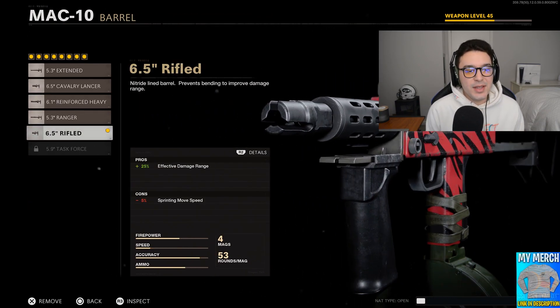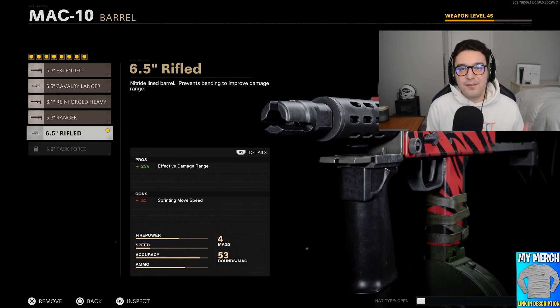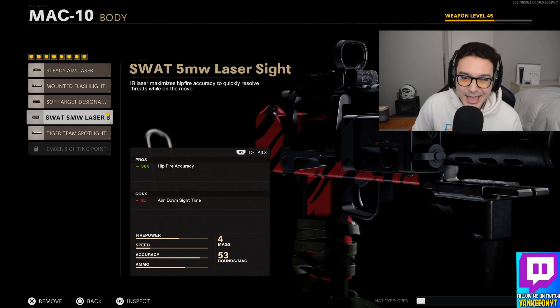Moving on to the barrel, we have the 6.5 Rifle. This gives you a 25% increase to your effective damage range, which is a really big one because you need to increase that damage range as much as possible. This gun is deadly up close but really struggles in long range gunfights. Adding that 25% damage range increase makes a really big difference — I've noticed a lot more gunfights being won in longer encounters.